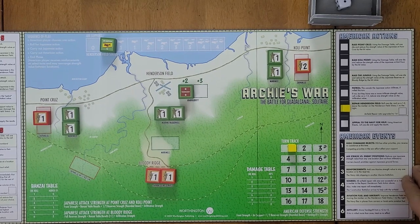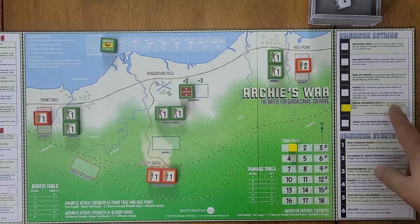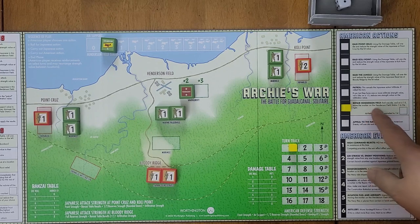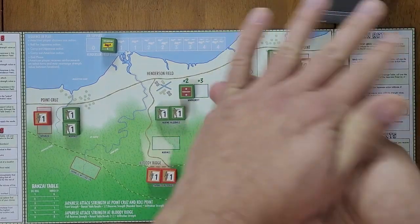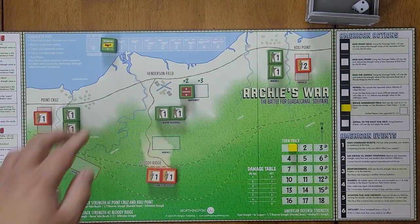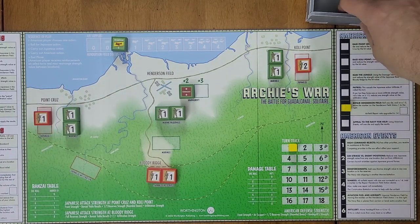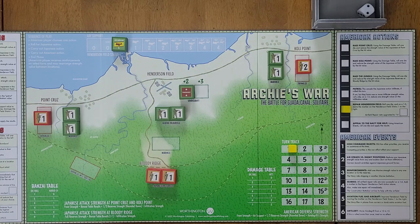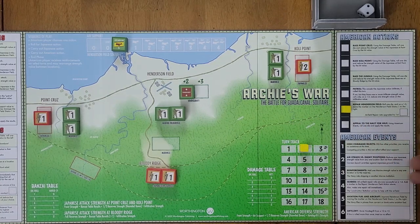We reduce the Japanese strength at Point Cruz to one. Now we roll for our Henderson Field repair: roll one die and on a one to three, move the marker on Henderson Field status one to the right. We roll a two, so that works. That's the end of turn one.